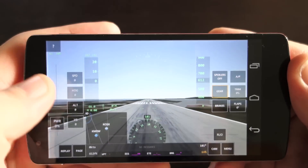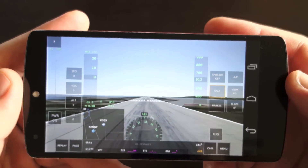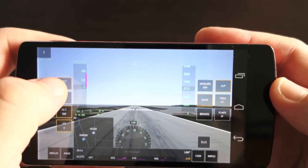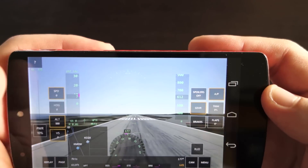So we'll go with this view. On the left we've got speed, heading, altitude and rate of ascent or descent. This is to lock in — you can choose whatever you want — and this is just to lock in for the autopilot.